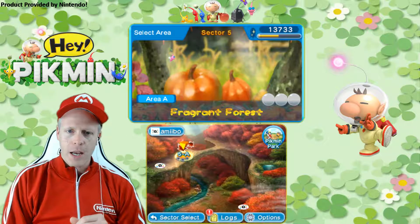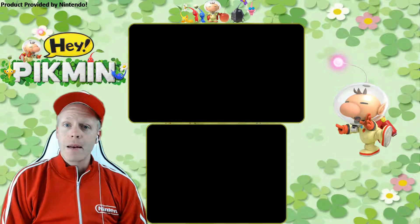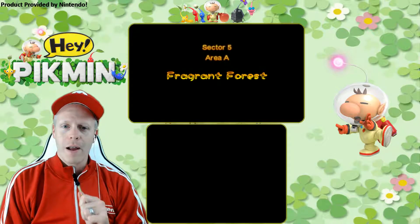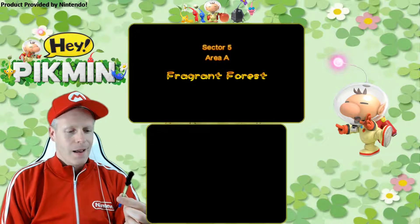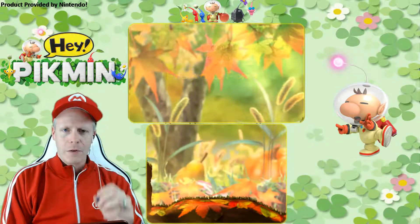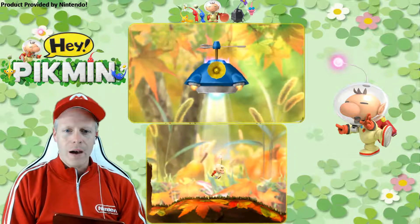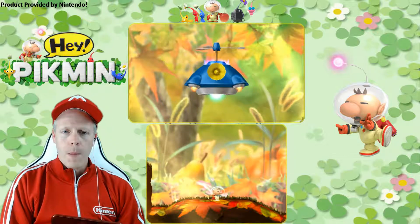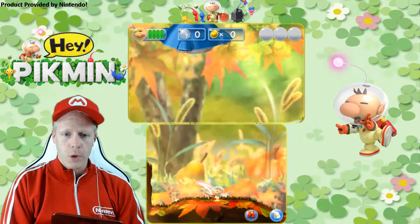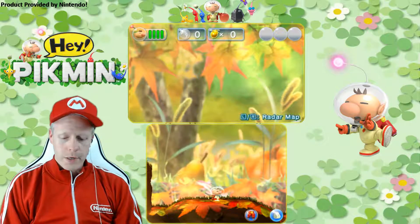5-A Fragrant Forest. Make sure you guys blast the like button, comment below, and subscribe. We're using my little Luigi stylus today, which is a little bit bigger so it should be easier for me to use. And here we go, Sector 5-A. We're continuing on in the game. Eventually we'll maybe go back and backtrack a few levels, get more treasures, and do some Amiibo stages too. But for now, we are moving forward in 5-A.